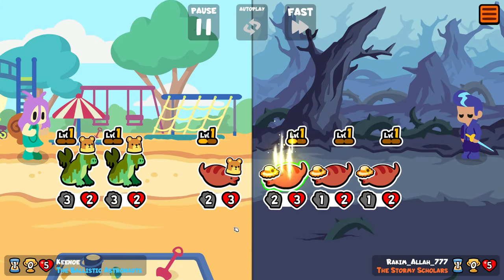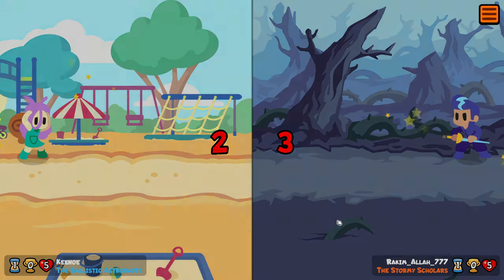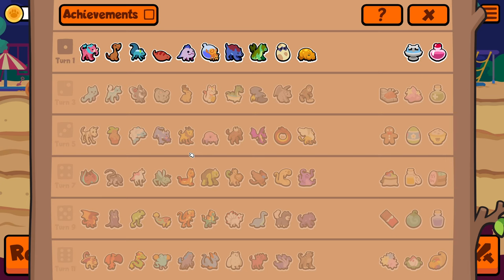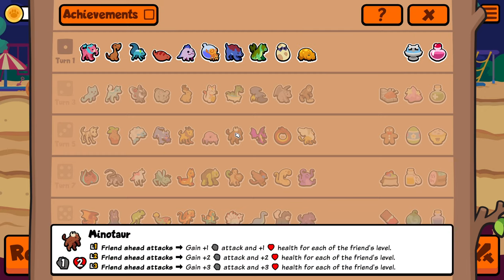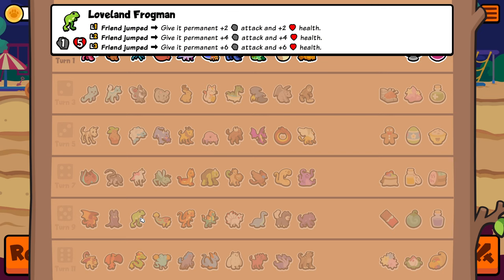Because you can actually get double triggers off these guys if you throw Fairy Dust onto the higher attack Tsuchinokos, then you can get them to jump twice a turn. Which, for the most part, isn't actually that great because it doesn't give them anything and it doesn't work well with Tatsul Worms or Minotaurs.